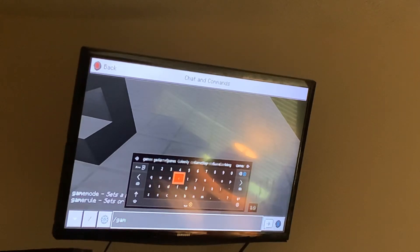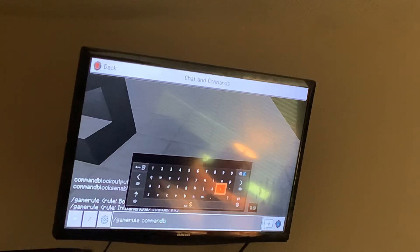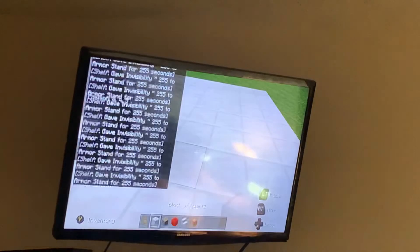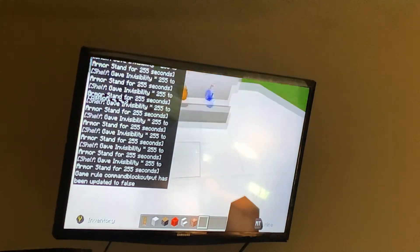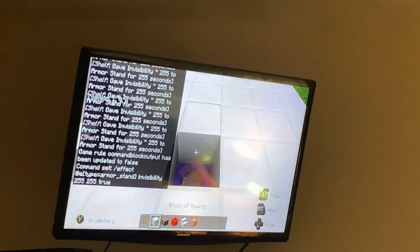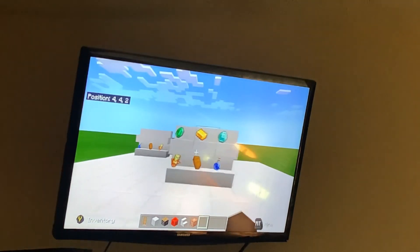And you're gonna want to do: slash gamerule commandblockoutput — no space between command and block, no space between commandblock and output — and then write false. Oh wait, you're supposed to write true. So that gets rid of all the things.